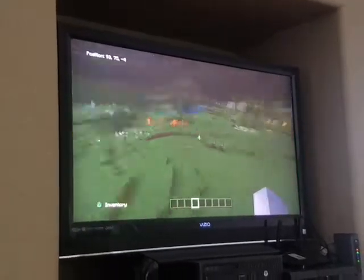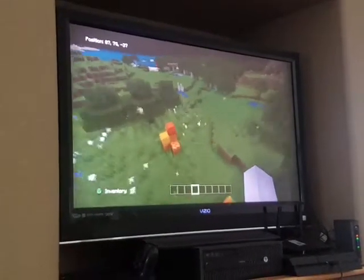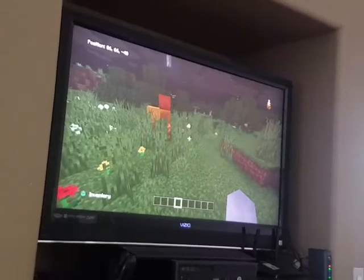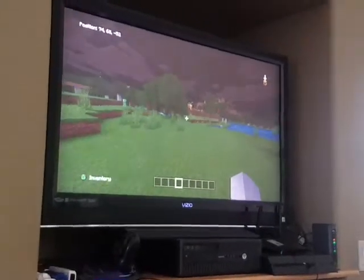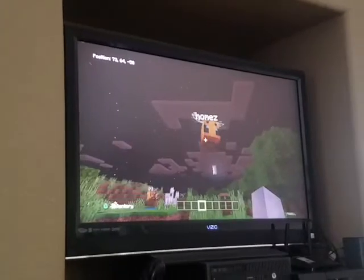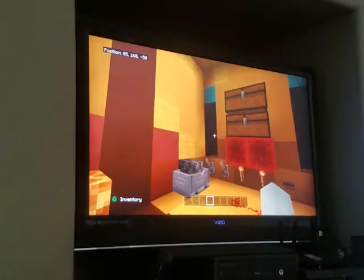Over here is my bee house, and I'll show you what I mean because you're probably very confused. Over here is the bee, which is right over here, and his name is Holmes. If I jump right into him, it will teleport me to the house, which has some storage.